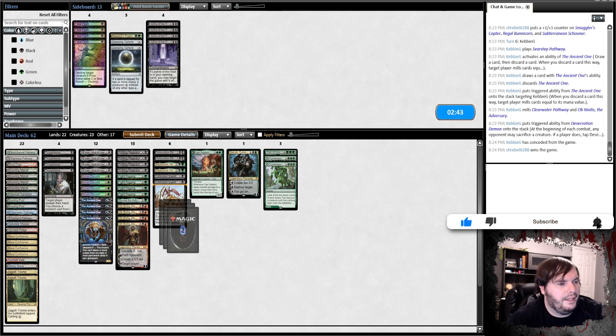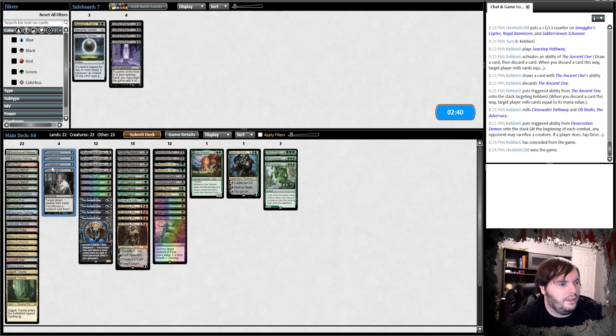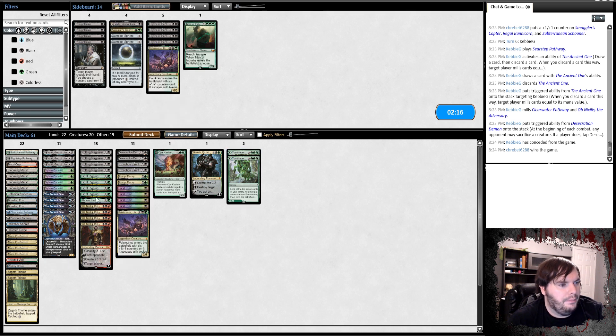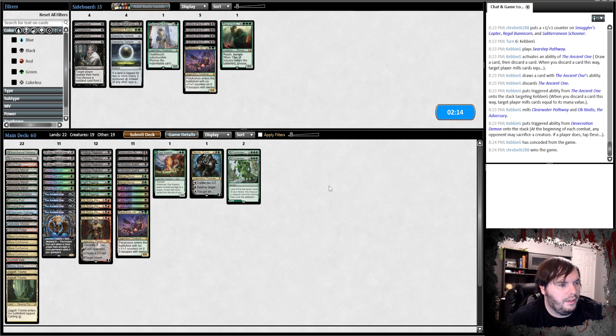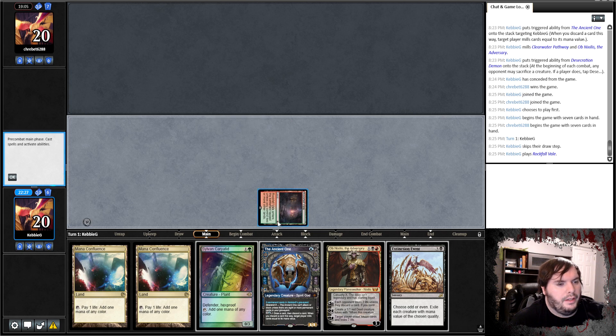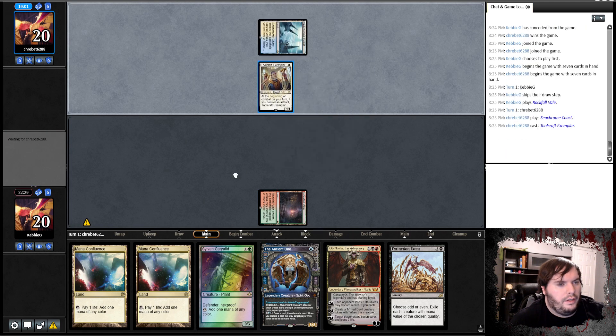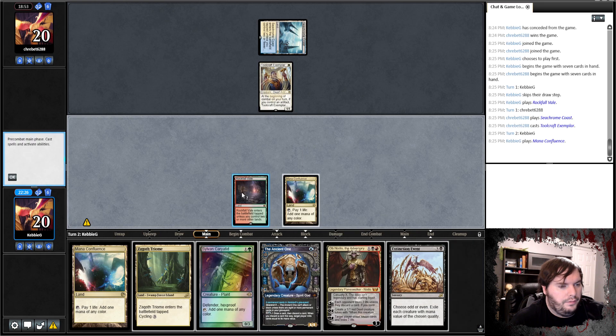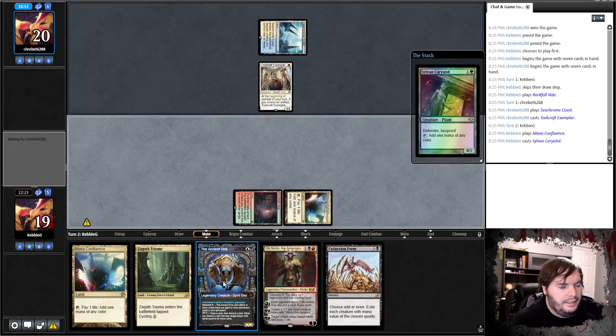Bunnies. Abrupt Decay, maybe push. Thoughtseize out a Valki, a Titan, and a Palucranos. Actually keep one Palucranos, down a Rona's — I don't like that. I don't think he's gonna have much removal. Veil — crap, that was a punt. Coast, crap. Toolcraft passes. Now I can't play Ancient One. Confluence, Karyatid. Say go. Ottawara, Copter — so that gets a boost and attacks. Ancient One, tap land. Say go.